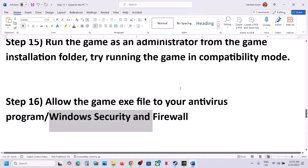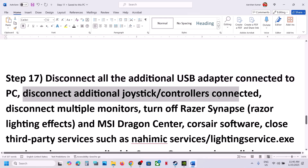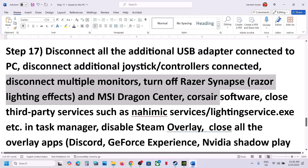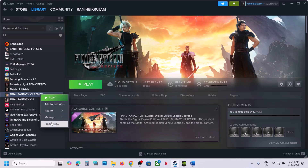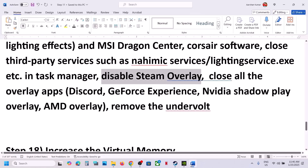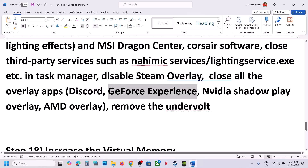The next step is to disconnect all extra peripherals — HOTAS, wheels, pedals, USB adapters, extra controllers. Also try launching the game on a single monitor. Close any third-party services or applications. Disable Steam overlay: right-click the game in Steam, select Properties, go to the General tab, and turn off 'Enable the Steam overlay while in-game'. Also turn off overlays in Discord, GeForce Experience, and the Nvidia app. If you have undervolted your CPU or GPU, remove the undervolt and then launch the game.